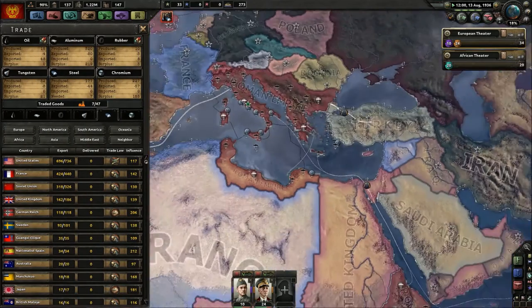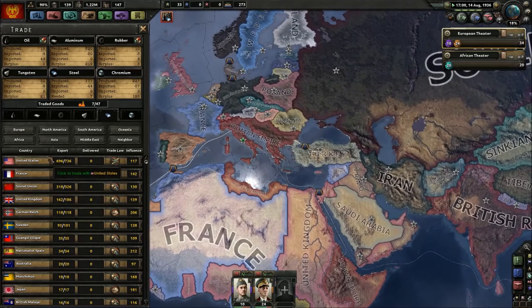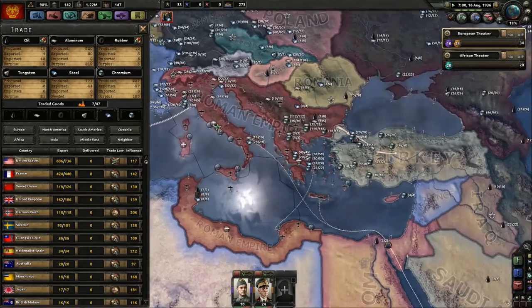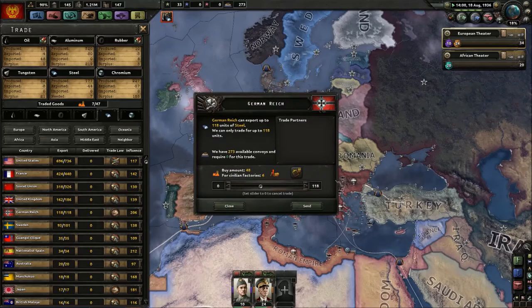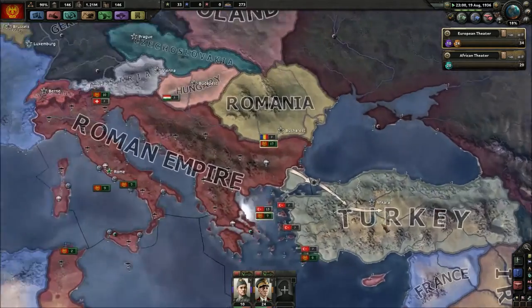Like I was saying, I know having all this land is a bit overpowered for me, but I don't care. I'm mostly doing this because it's fun to be Rome and reconquering the Roman lands, working through the focus tree. Let's try trading with the Germans since they're fascists like us — probably trade them in the future but I don't care.